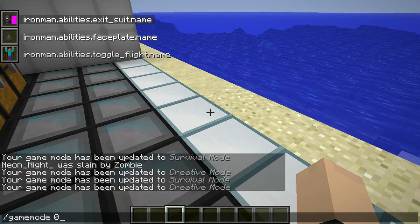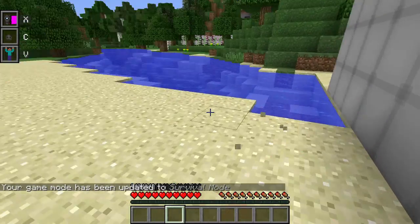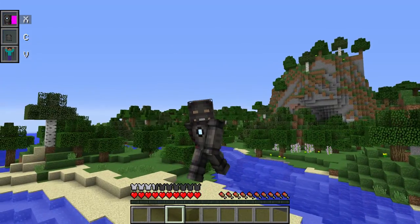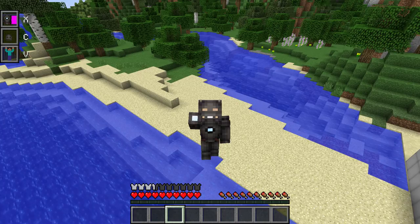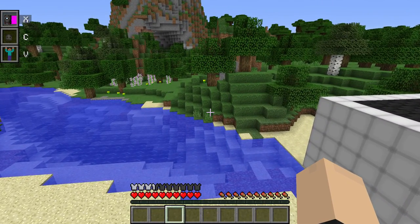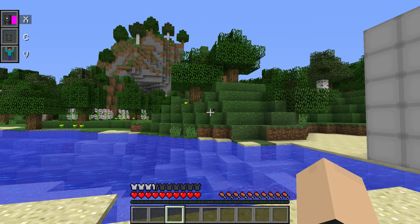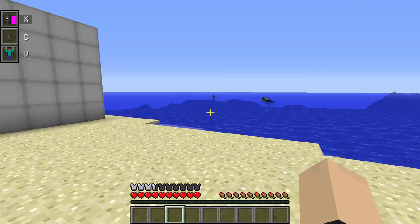Hopping into game mode zero. Click C — this one doesn't even have an interface, that's alright. This is the very first Mark 1 suit so I don't expect too much from it. I can't fly with it... okay I can, what the heck, this is not supposed to happen. You got three pulsers too — boom, this is so fun. And there's the Mark 1.